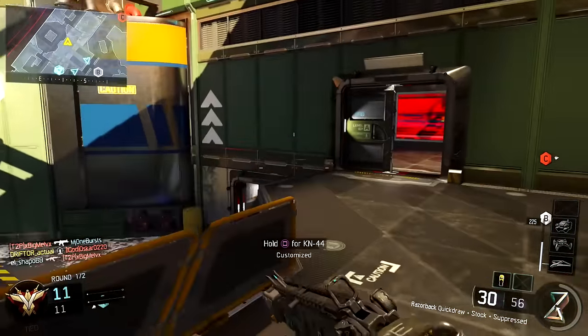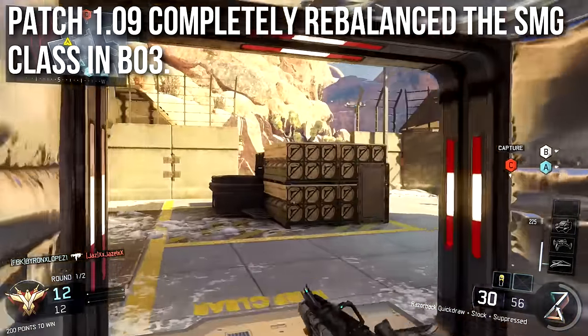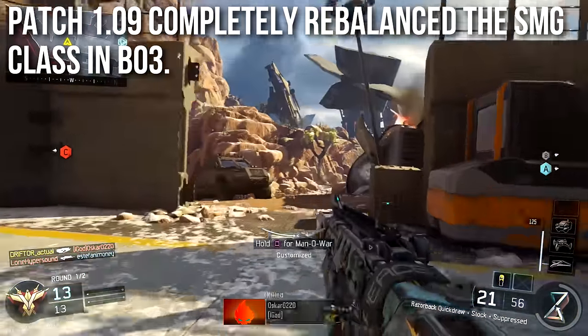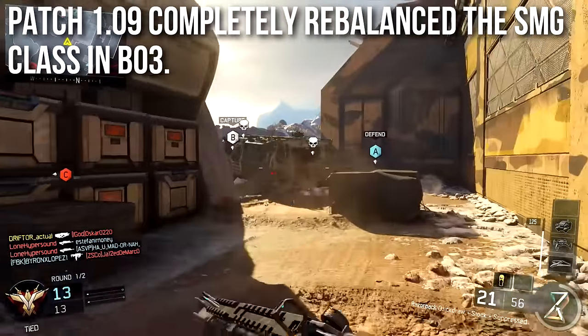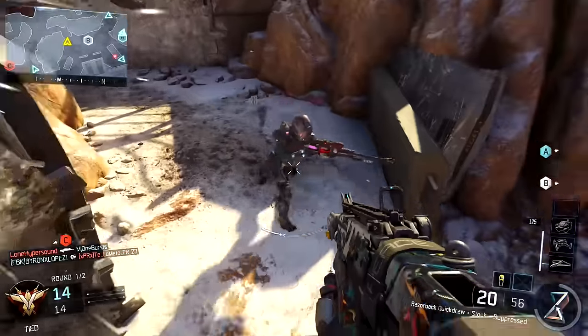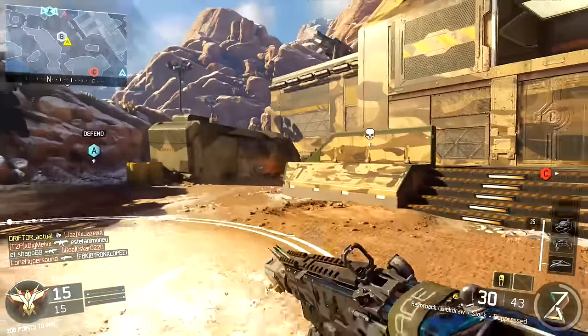In case you live under a rock or haven't heard, Patch 1.09 completely rebalanced the submachine gun class in Black Ops 3. This news is two or three weeks old now — I was traveling at the time — but I think T Martin did a big video on it, calling it the biggest buff ever, because almost every single submachine gun got a buff in some capacity: recoil, faster ADS time, or something like that.